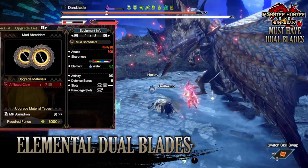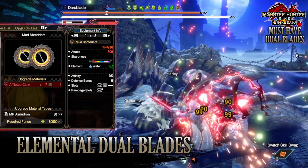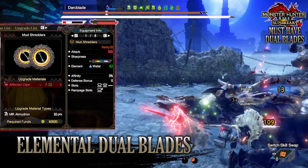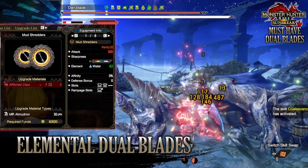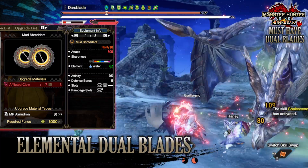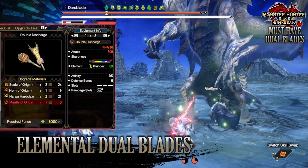For water, I'd recommend the Almudron dual blades, the Mud Shredders. These are very similar to the Magma Shredders — they have a raw attack of 300, massive white sharpness that can potentially reach purple, a water rating of 62, no affinity and defense bonus, a tier 2 and tier 1 decoration slot, and a tier 3 rampage decoration slot.